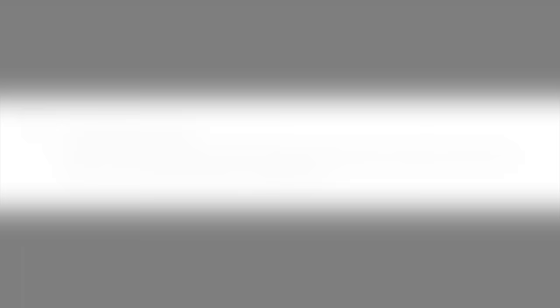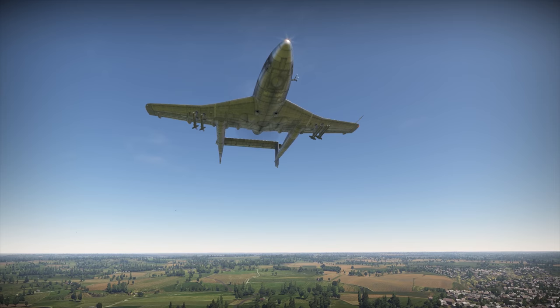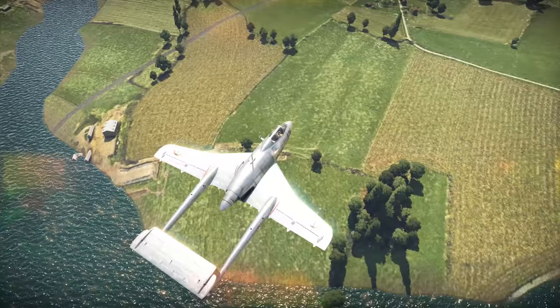Then there's a question from LieutenantMillerUSAF42Gaming: 'Is there a way to download match replays to the computer so we can send you sweet content for Thunder Show?' There is! You can find replays by clicking on Community, then Replays. It's also saved in the game folder — the quickest way to get there is by clicking the folder icon in the same replay menu.